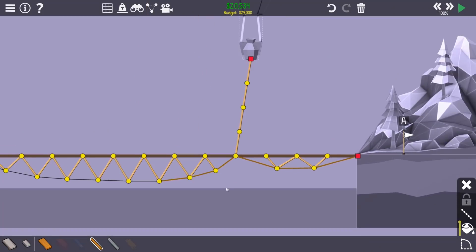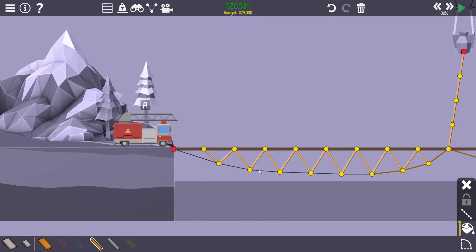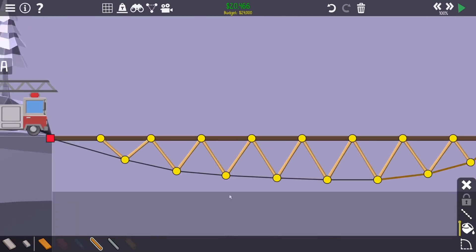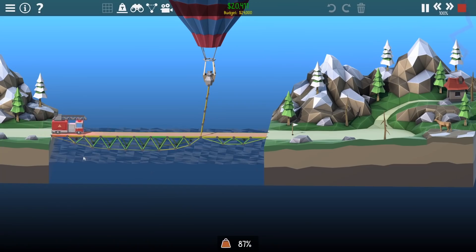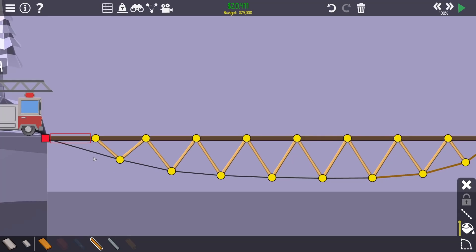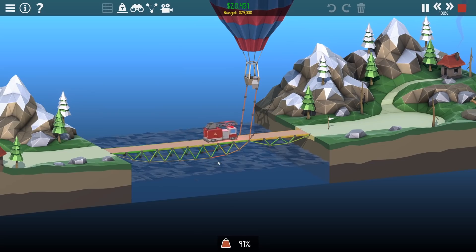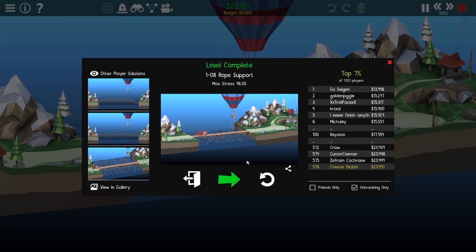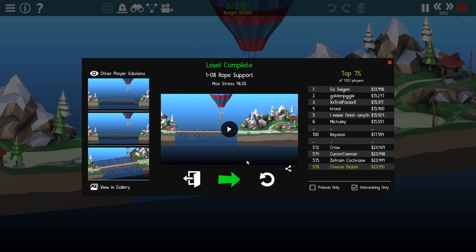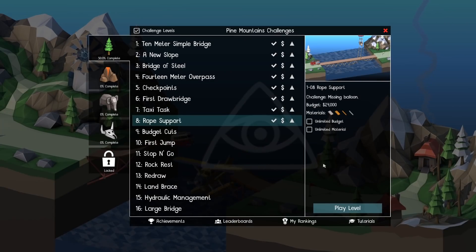Right, I gotta save like a quid - where shall I do that? Maybe up here. Oh my god, this is so much cheaper - look at the budget flying off. Does that still work? Oh that's why - god damn. I can maybe go with these ones. Steady, steady does it - yes! Ah okay, 576. Lovely jubbly.